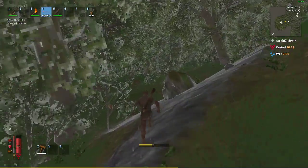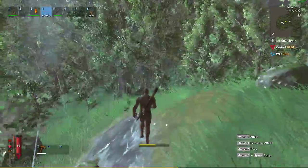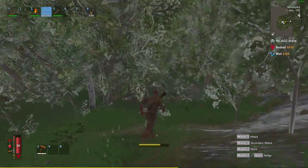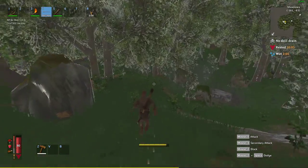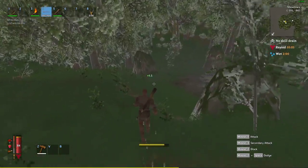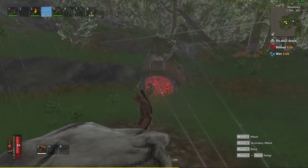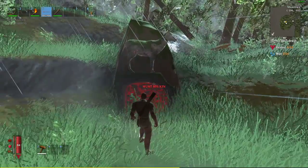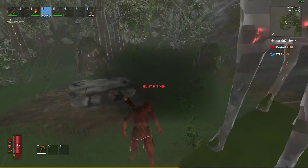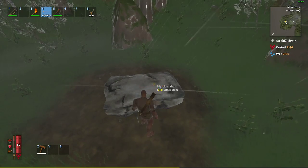The first boss doesn't hit hard anyway — you just need to make sure you have the tools to kill him before their durability wears out, or he'll kill you. Here's his little altar. You can read the rune stones — they give you hints on how you summon him. Since this one's Eikthyr, he just wants you to get some deer trophies; you only need two to summon him.